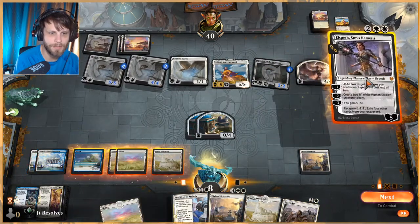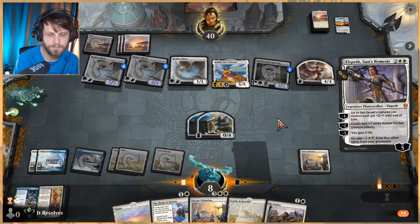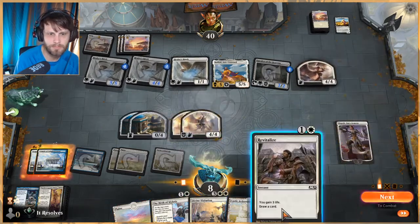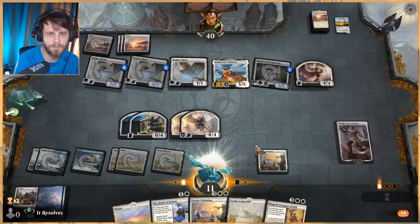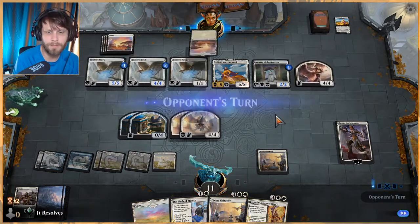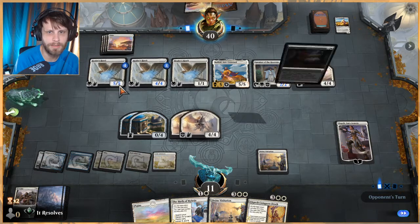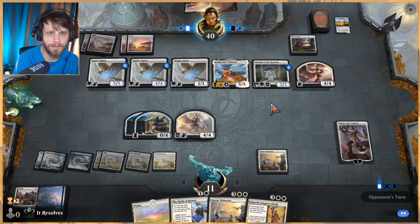Elspeth Conquers Death is actually pretty good here. Let's do this — get a couple of 4/4s and revitalize, gain three and draw. Play out Castle Ardenvale — it's the best we can do. We do have Elspeth Conquers Death so we might be able to get rid of this Heliod at some point, but we're definitely going to be taking a pretty big hit and we might just die. They get an angel out, so now I think we just die.